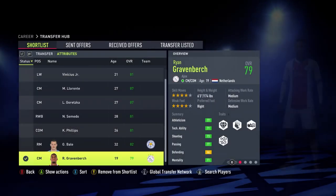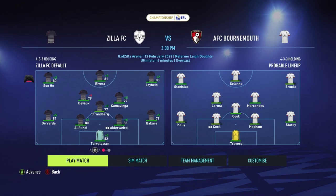On to the match against AFC Bournemouth. We're going to be using our main team here. Zayed is now on 83 and Bakari is almost close to 80, so very soon we will have an all-80 rated defense. Devout is actually on bad form because I think it's the first match playing him after bringing him back from injury. He used to be a guy I scored with in almost every match, and after he got injured everything just changed.